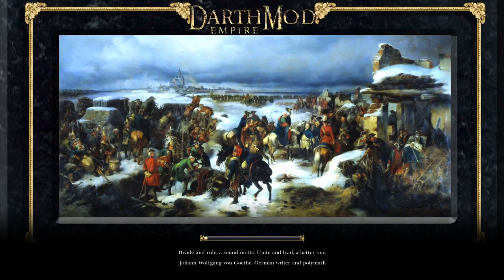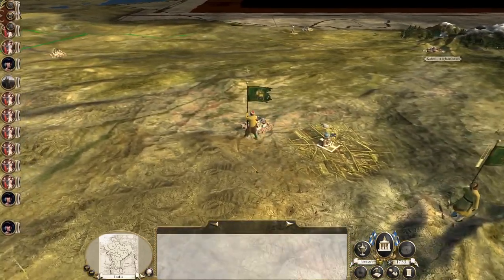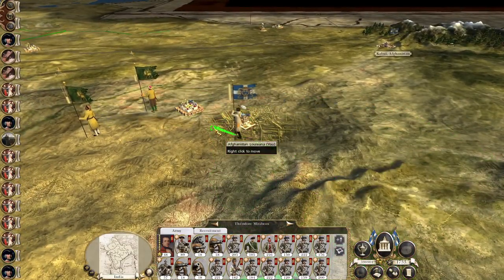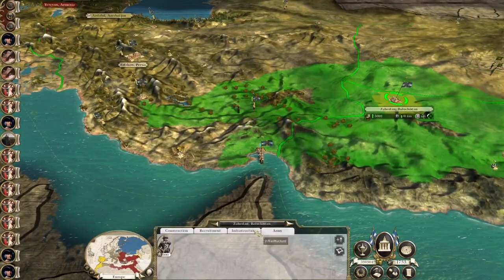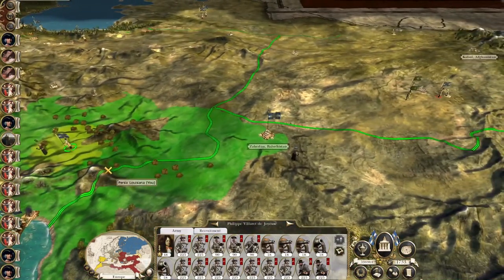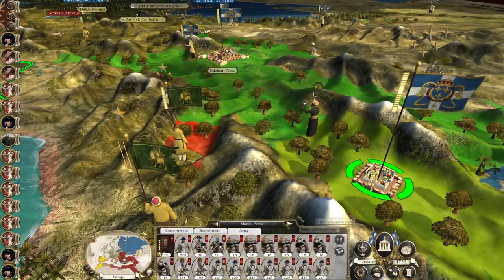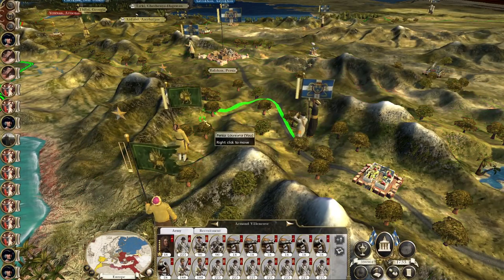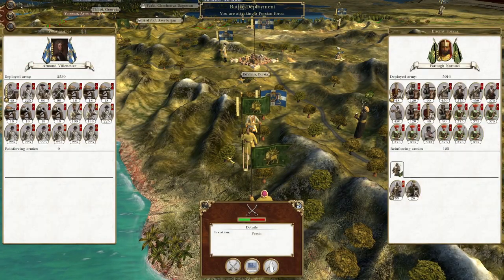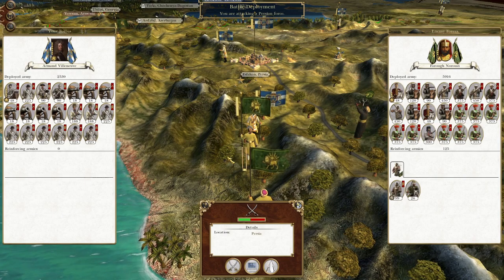He didn't keep recruiting militia. Stay back just in case these guys split up. Alman Munev march up to the north, swing south and hit Faroo-Naruzi. But looking at the timer I believe it's time to end the episode. Thanks for watching guys, hope you've enjoyed and we'll see you next time for the destruction of yet another Persian army. Cheers, everyone.